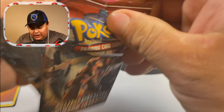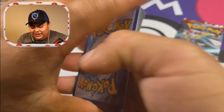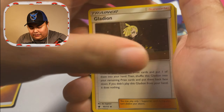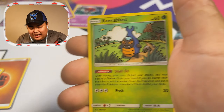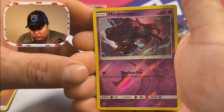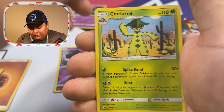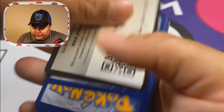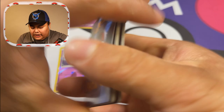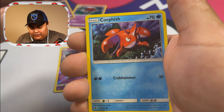That's it for today. We do have more — Chilling Reign — and that will be on the next video after this one. I just was itching to open a little more Battle Style and had some Crimson Invasion on the side, so I just wanted to get that out of the way. Misdreavus — beautiful! Love that dark art right there. Last one of Crimson Invasion — fire energy. I'm really liking that mat behind me, it just gives a little more light in the background.